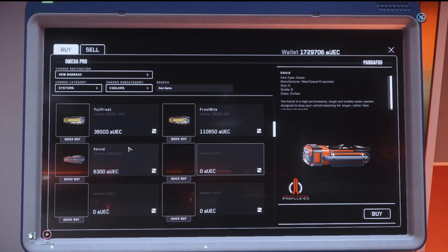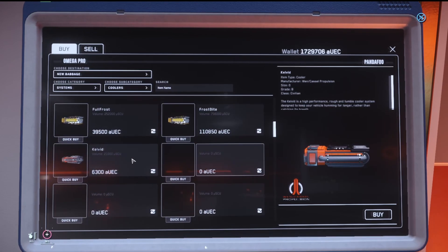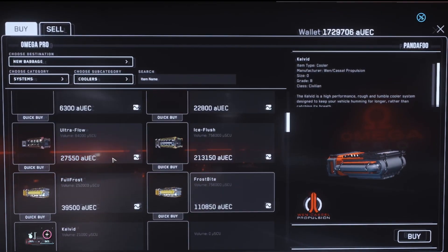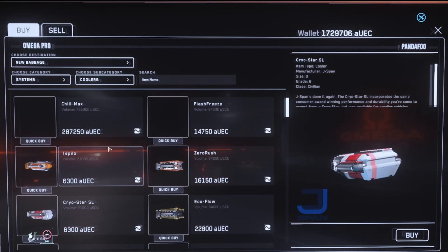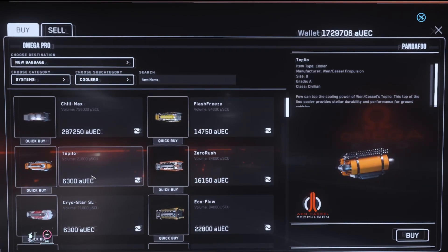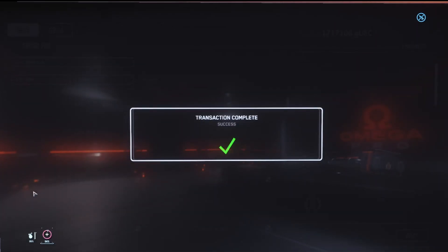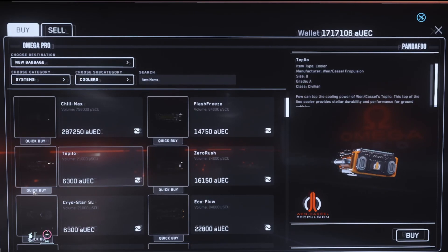So it looks like this one here. Kelvin is... that's grade B, size zero. So we're going to come back up here. Yeah, durability performance of ground vehicles. So we're going to go ahead and get this one. This is for two of these — let's get two of these. That would be the Tapito.